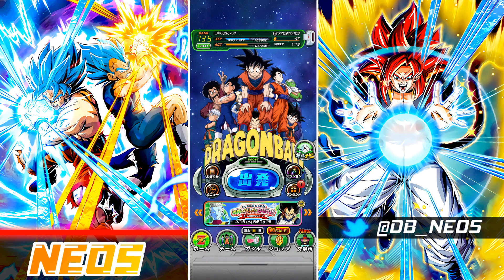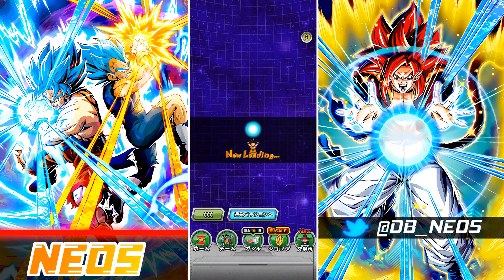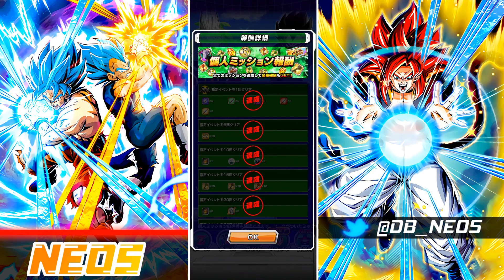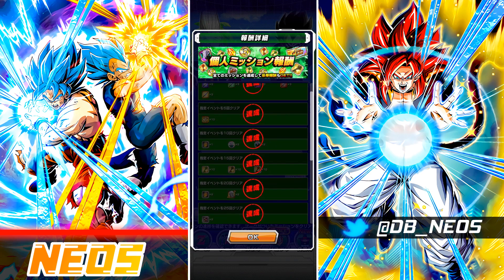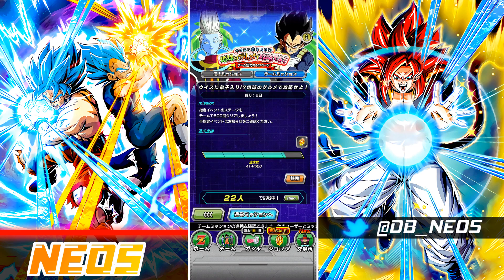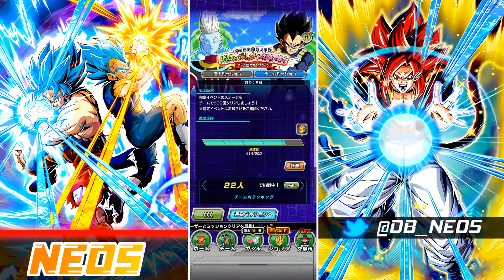Let's quickly take a look at those as well. Clicking the button at the bottom takes us to the mission screen where you can cycle through your regular missions and then these co-op campaign missions. Clicking the individual missions button shows I've completed all 50 individual missions, which is good because I've still got 6 days so I don't have to worry about that. The top button shows the team missions.